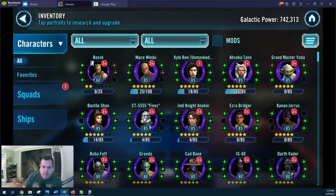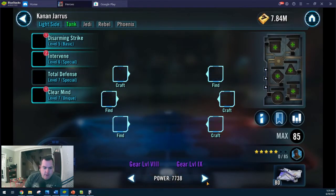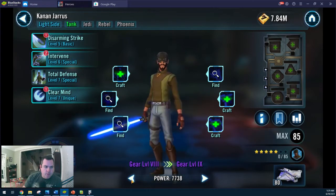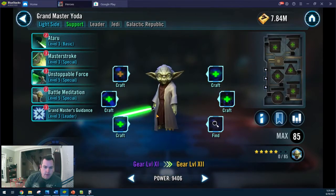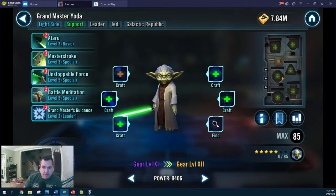I think I might have put some ability tokens on Ezra, but I don't think I've put any gear on him — he's still gear 8. They all come in at gear 8. I did put a couple ability tokens into them. Yoda I got to gear 11, but again his gear was very, very easy so worth it. You can see I'm still working on mods — I don't even have mods on Yoda yet. Mods will be one of the most important things.